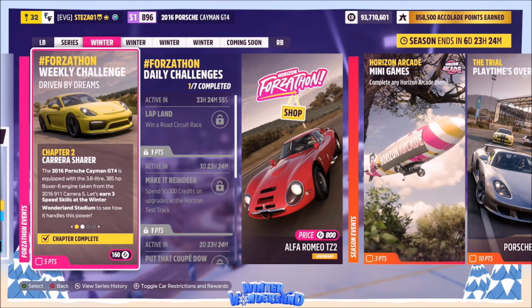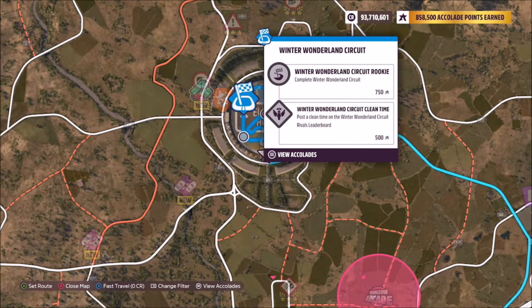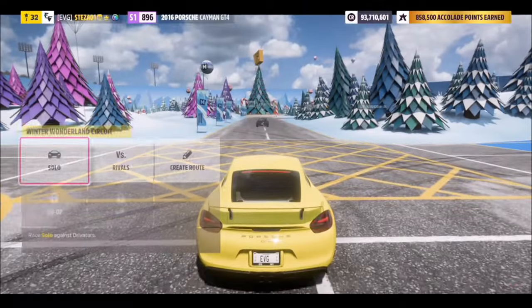With that challenge complete, we're moving on to the next one which wants you to win a race at the winter wonderland circuit. This is one of the two circuit races located in the winter wonderland stadium.